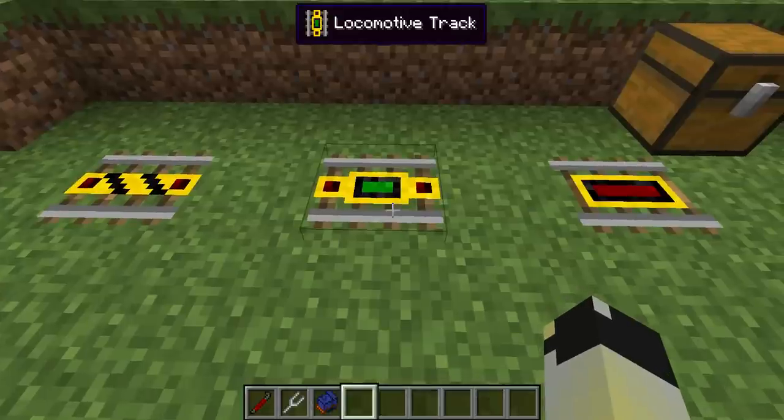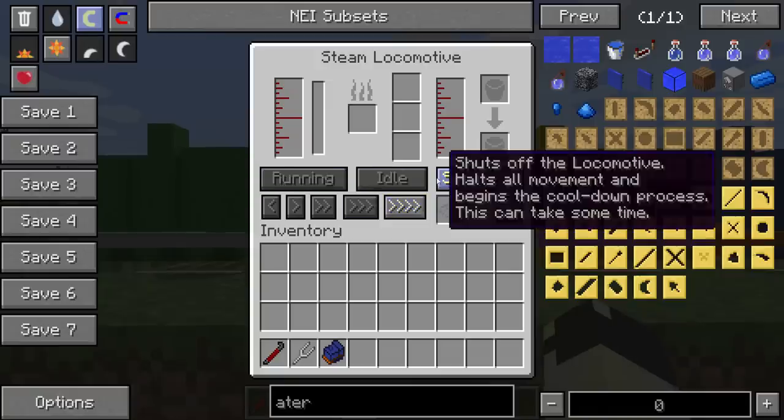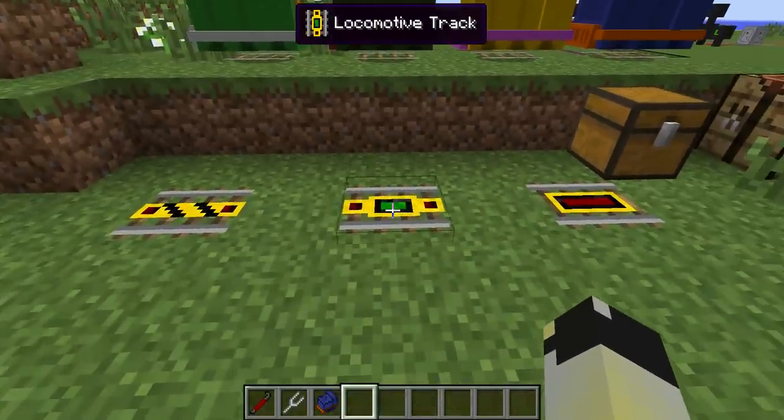The locomotive track sets what state it's in. A train has three states: if I open up one, it has running, idle, and shutdown. Currently all these are in shutdown, which means they do not work — they do not spark up the firebox and they don't run or move at all. What this does is you can change that state as it runs over the track. So that would be a good one to have in a siding when you want to shut it down or set it as idle.